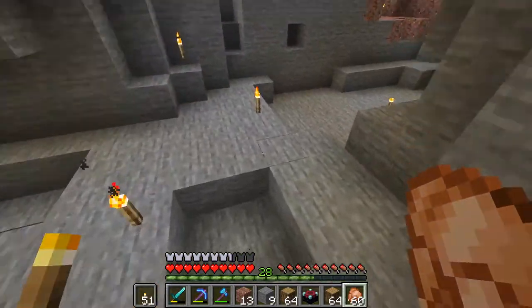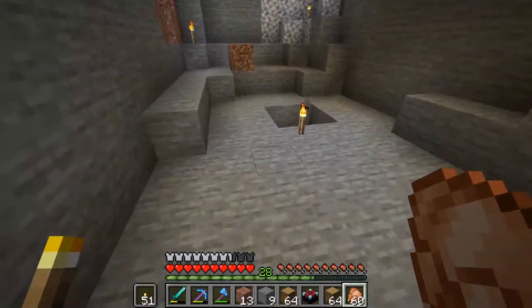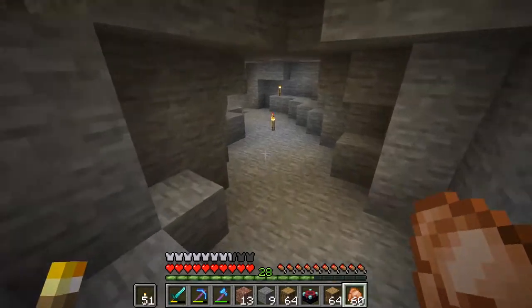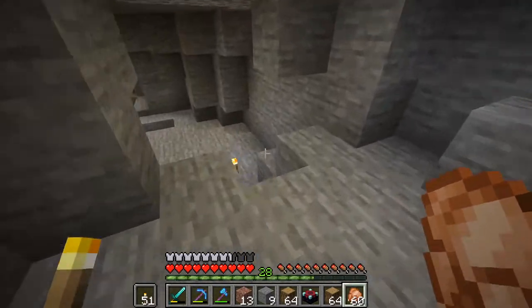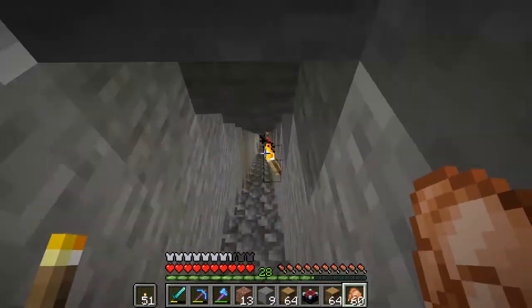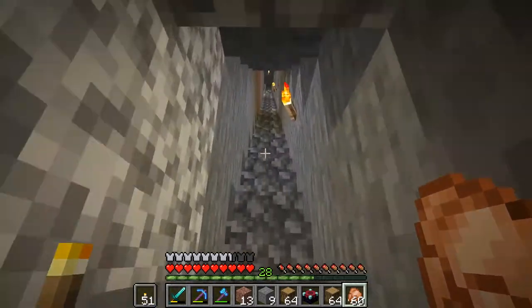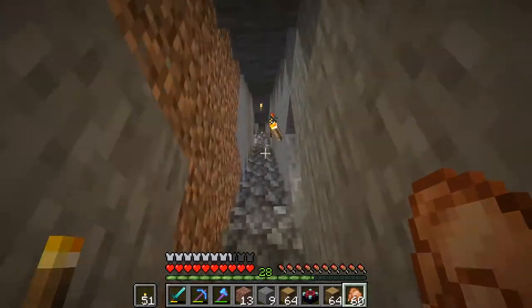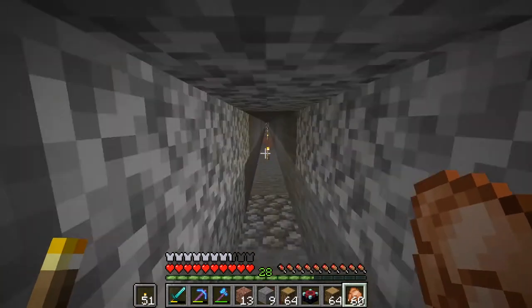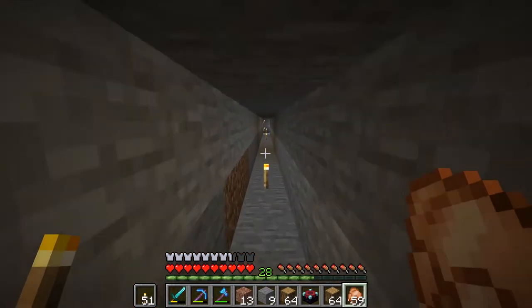Hey guys, welcome back to another episode on Let's Play. Going to show you what I've been up to. I said last episode I was going to make a super smelter, but I decided I need an XP farm. So that's what I went for next — I went and built out the cave spider spawner that I had mentioned last episode, that we found while exploring the abandoned mineshaft. I decided to dig that out and actually make it into a cave spider spawner.